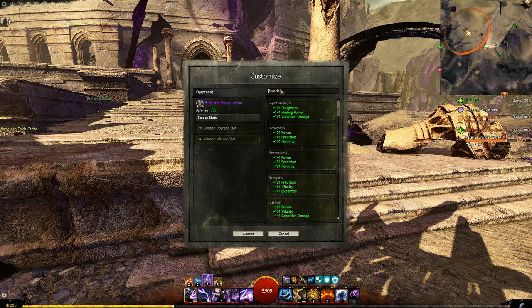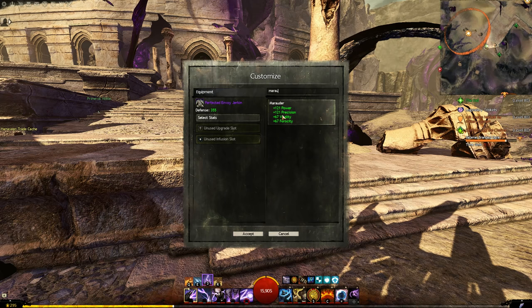Marauder offers more precision than Berserker — 121 vs 101 — while also adding vitality and more stats overall. You take a slight hit to crit damage, but it's more weighted toward precision. That extra weighting isn't useful in end-game team content, so most builds won't discuss it, but for solo and open world play, that weighting is brilliant. I really like Marauder — it's a big consideration.